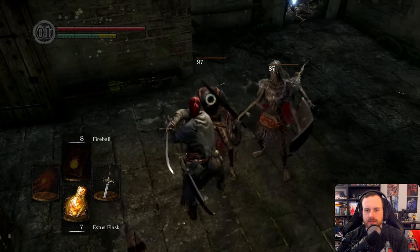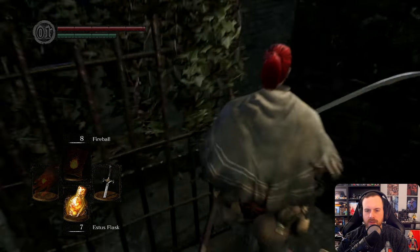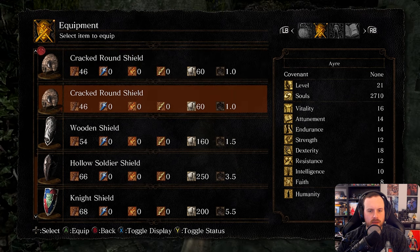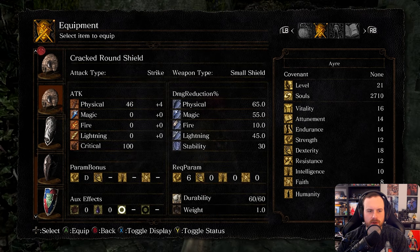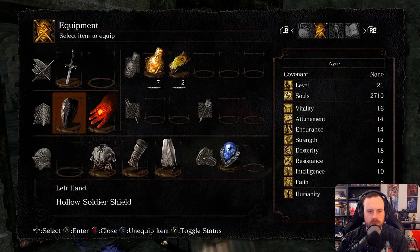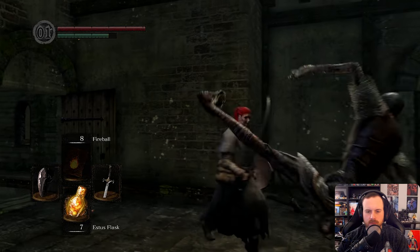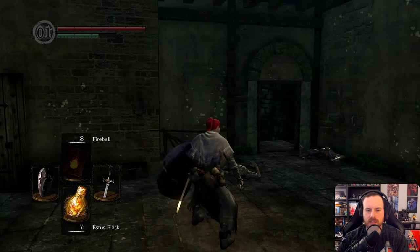I have no reason to actually fight you guys, but it's fine. Nice, another cracked round shield. Do we have a better shield? What's that weight differential? Oh, we have a Hollow Soldier Shield or Knight Shield. Can we still fast roll? Nice, we'll keep this on us. Is that parry slower?